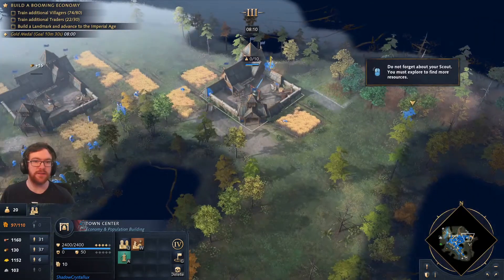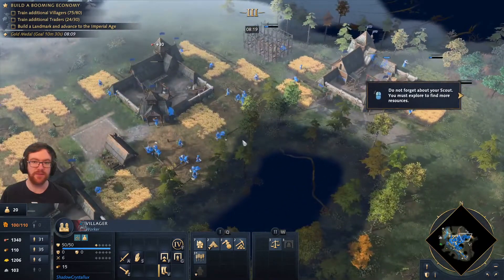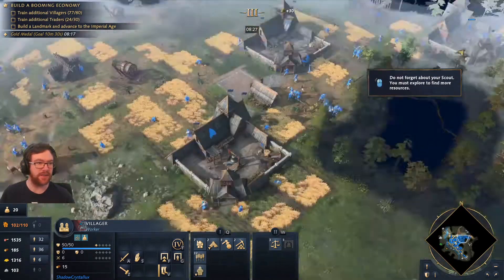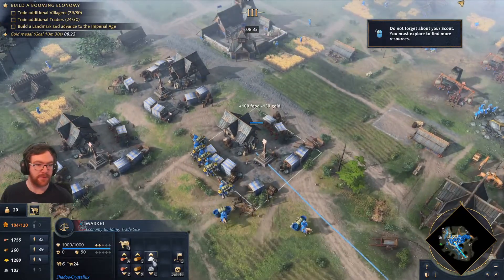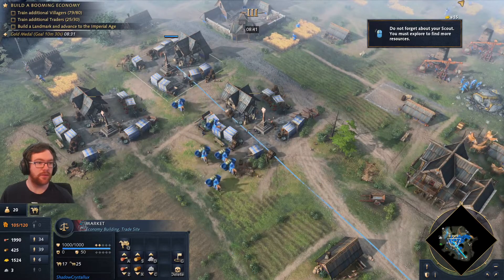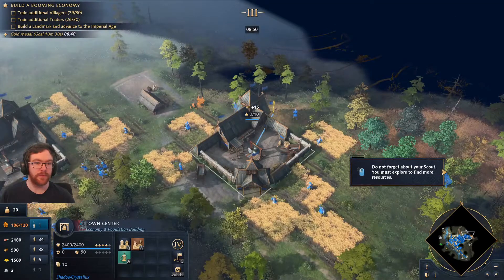I think that's as many villagers as I need, and traders, and then I just need enough food to click up. We'll literally use all of the villagers to build the landmark. I actually have gold loading now — we can even use the market to buy a bit. Sell that 100 stone. That needs one more build.